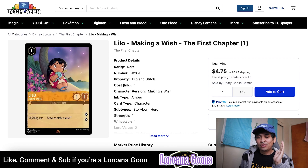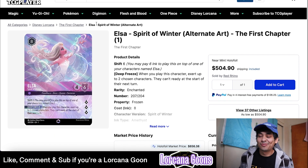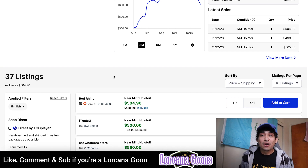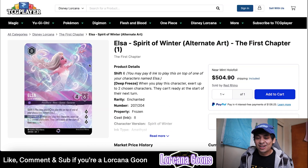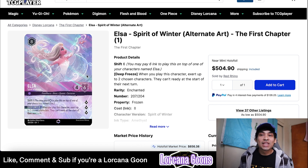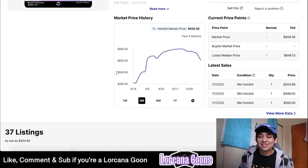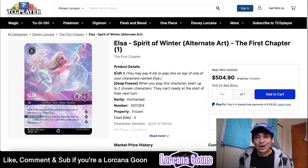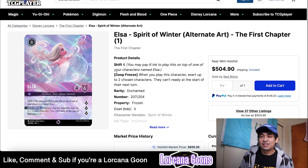Lilo limbo is dictating not only regular card prices but enchanted prices as well. The enchanted Elsa is as low as $504 with $0.90 shipping from Red Rhino — shout out to you guys. This card sold for double that price literally two months ago, selling for $1,000 multiple times. Now we're seeing it as low as $500 on TCG Player, and some people claim it'll tank even lower. I personally think it probably won't go below the $400 range.